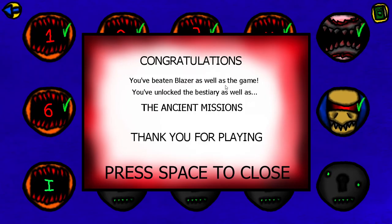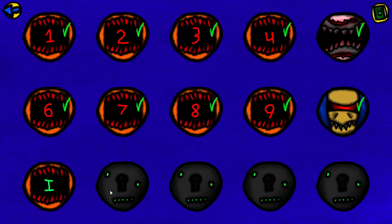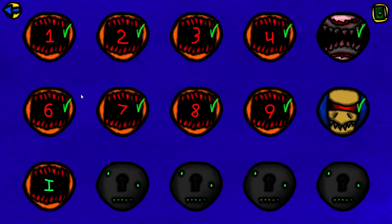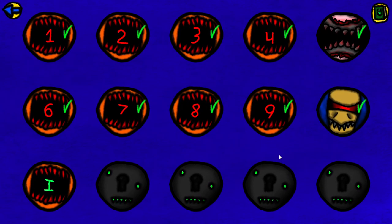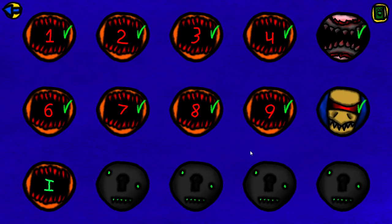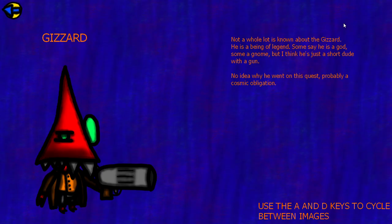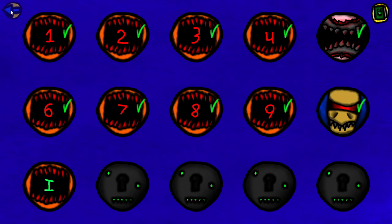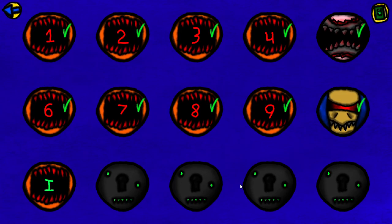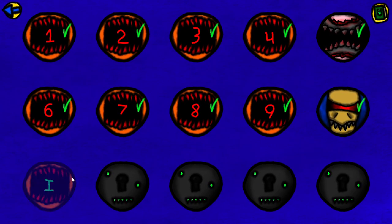Congratulations, you've beaten Blazer as well as the game. You've unlocked the Bestiary as well as the Ancient Missions. These DLC stages use Roman numerals to differentiate them from the base game levels. In reality they're just more of the same game, so the final boss is really the DLC guy instead of Blazer - but I wanted to keep Blazer sort of as the game's final boss. For beating Blazer you unlock the game's Bestiary, which has entries for all the enemies and has its own music. Beating the boss of the DLC unlocks all the entries for the DLC enemies.